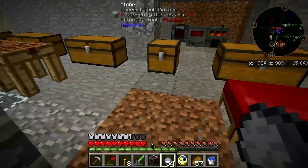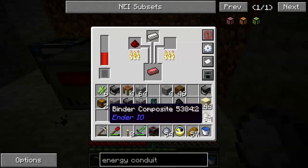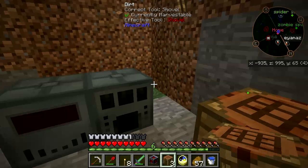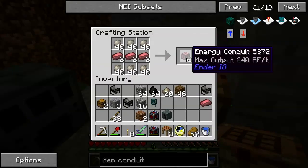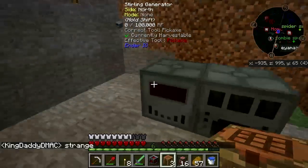That stuff needs to be smelted. Once it's finished with this, I'll smelt this stuff up and then we will proceed onward. That job is done. We've got sixteen conduits — that should be a good start.